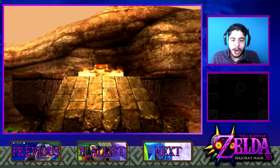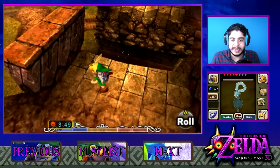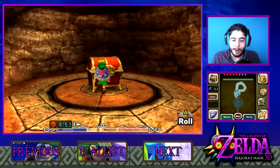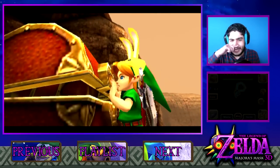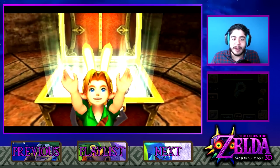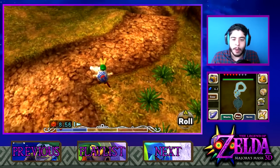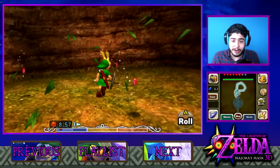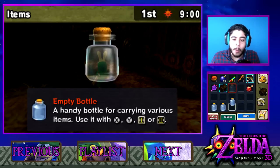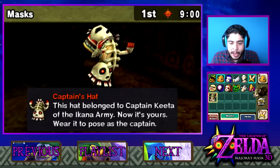Now let's go ahead and actually jump across then. We are going to go ahead and open this chest which is going to have something that is definitely going to come in very handy in our adventure. Usually I should be able to make it with the bunny hood. So let's go ahead and open this chest, and inside we have obtained the Captain's Hat. This is something we are going to be able to use very, very soon. There's actually a lot of things I want to take care of here in the Ikana Graveyard. I want to do as many side quests as possible before getting to Great Bay.